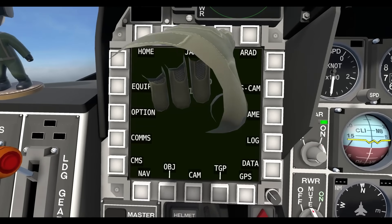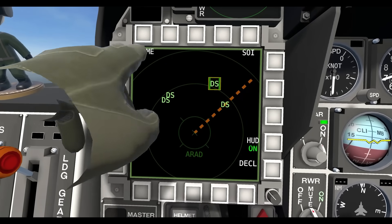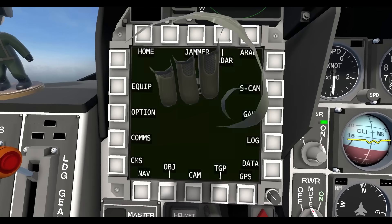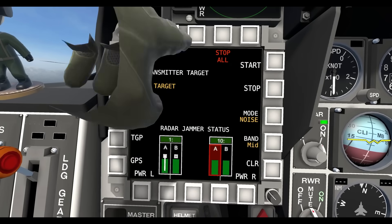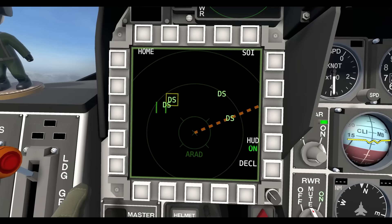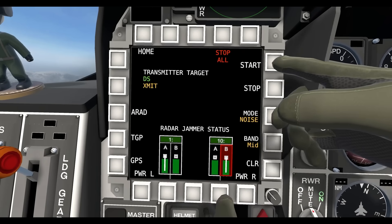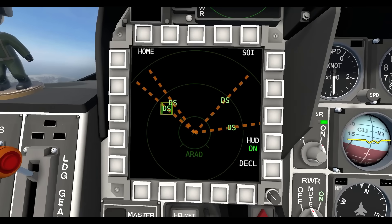Now I'll show you how you can do more by switching between jammer nodes and ARAD targets. By cycling through the jammer nodes and selecting a different ARAD target for each one, I can assign all four nodes. So now I have four jammers running, and I'm jamming all four of these dish sites independently at the same time.